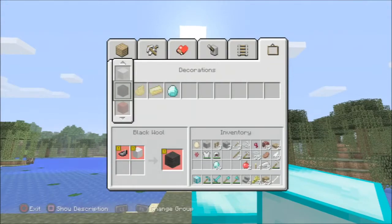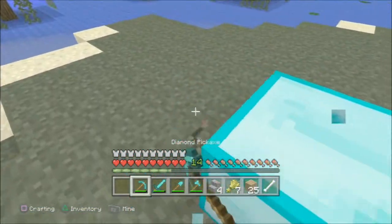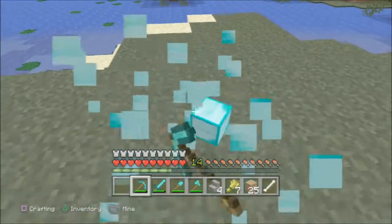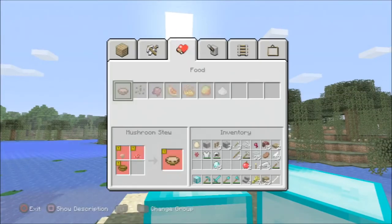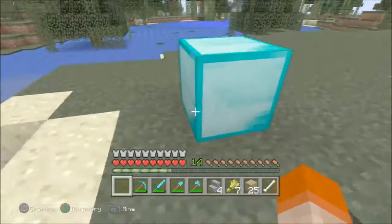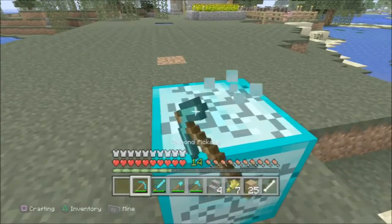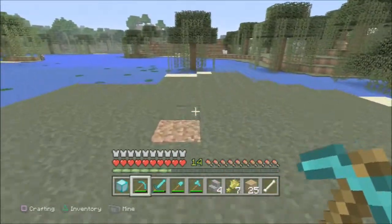Then you're going to want to place it down, and what's going to happen is the one in your hand is the duplicated block. Do not place this block down and do not try to take it into the crafting table. You're just going to want to click Square and go straight and turn it back into diamonds. Don't try to put it in the chest because it will disappear.